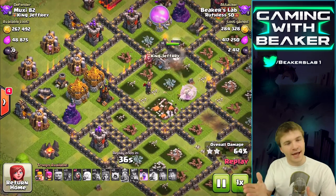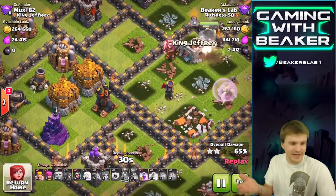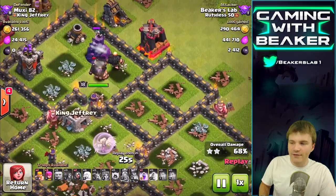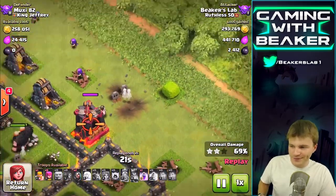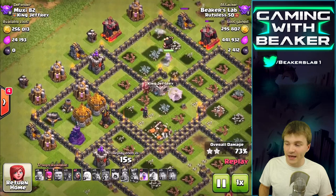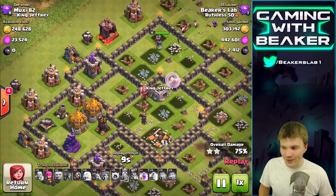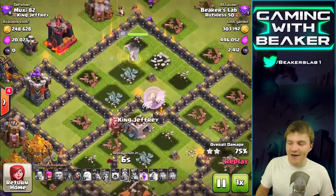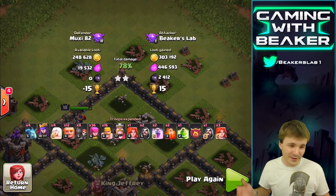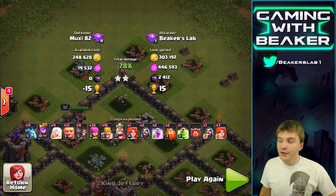A weird thing about this base - did you guys see how all the air defenses were kind of on one side? There's still one left because I wasn't anywhere near it, so my healers kind of got wrecked there. Sadly there's no real loot up at the top, so we're not really gonna get anything else. There's 250,000 right there and we're not even gonna get anywhere near it because we only have five seconds left.